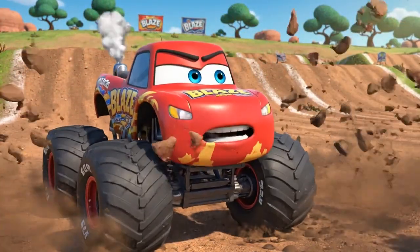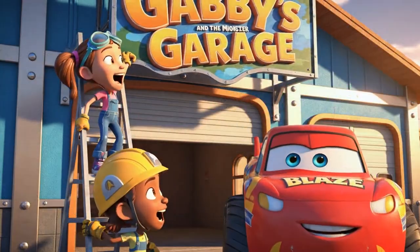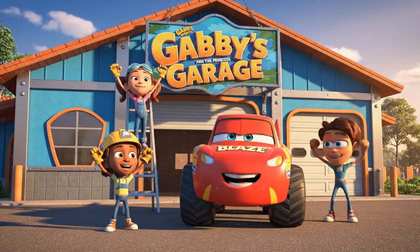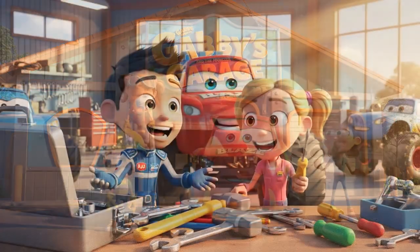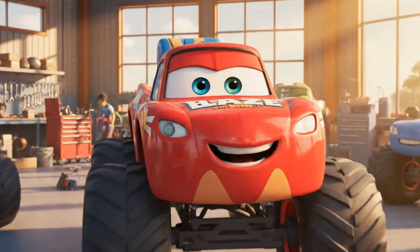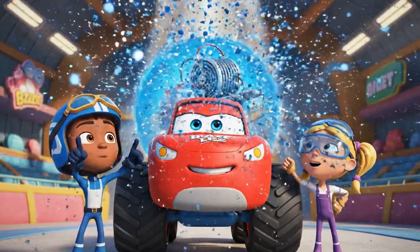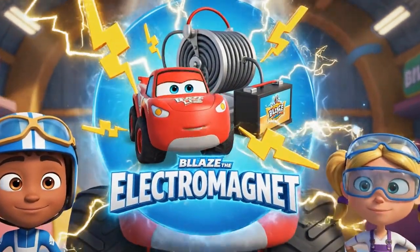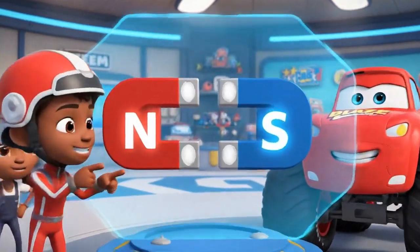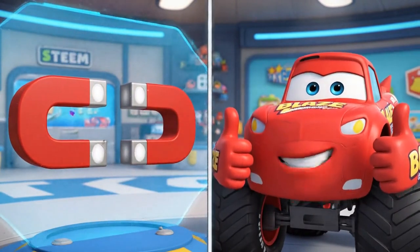Wow, Crusher — you're really magnetic! So glad to have my sign back! Thank you, Blaze! Thank you, AJ! No problem, Gabby! We're happy to help a friend! We did it! We used STEM to defeat the mega-magnet bot and save Gabby's parts! When Crusher stole the metal, we learned about electromagnets — that's a magnet you can turn on and off with electricity! We learned about magnetic polarity: opposites attract, but like poles repel! That's how we pushed that robot!